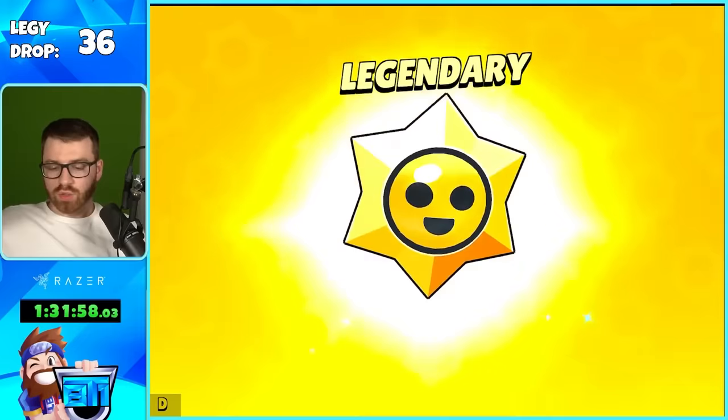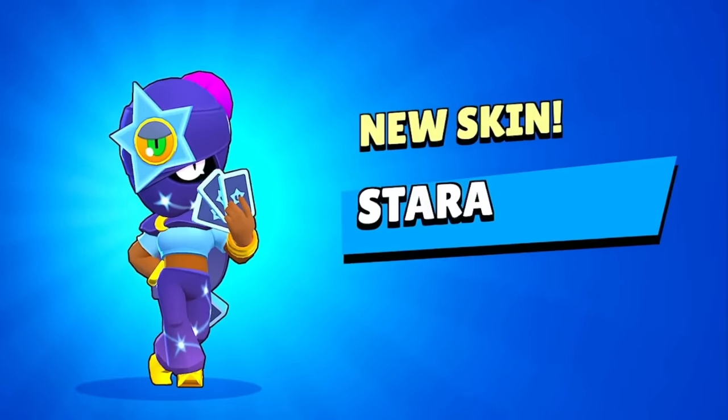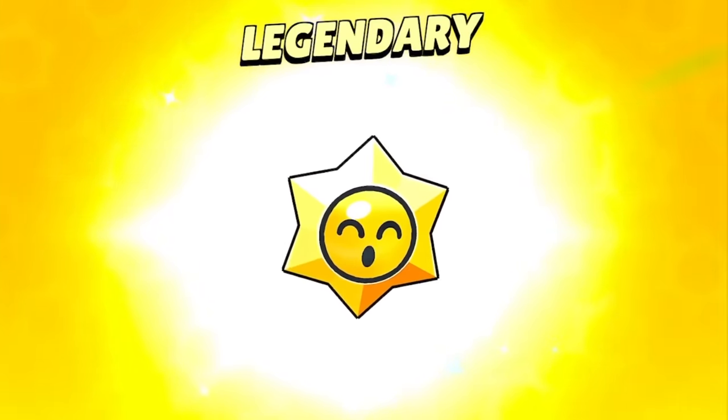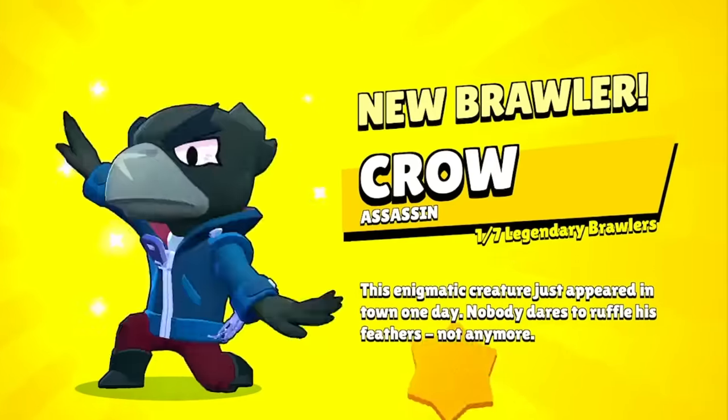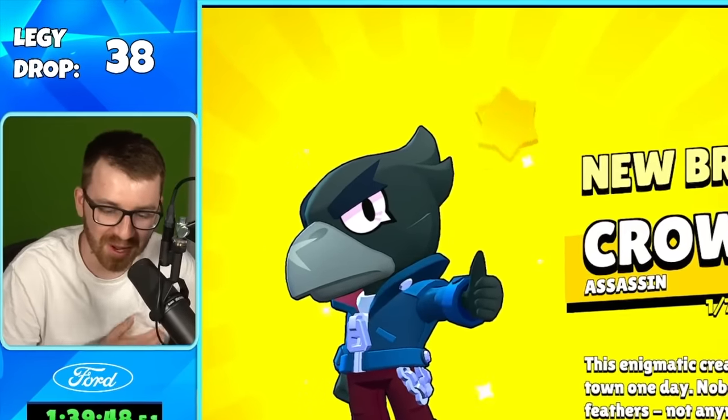A lot of mythics here. Number 36 is Tara — that's such a cool Tara skin. These are new skins in the update, that's crazy. Even Brock loves it. That one took a while — Crow, you just woke me up, my dude!